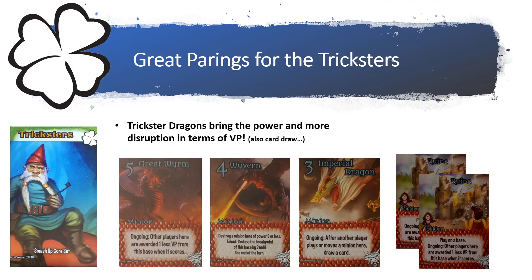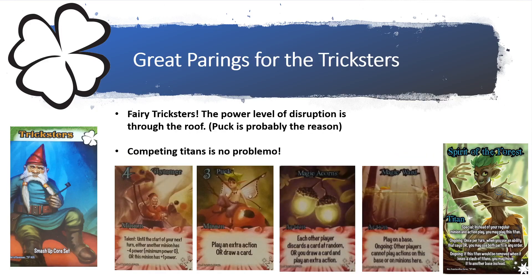Another great pairing is the Dragons. The Dragons bring power and disruption in terms of victory points. Since the Tricksters have trouble scoring bases, having more power with the Dragons while providing less VP for opponents sounds like a good idea. The Imperial Dragon also provides more card draw, which the Tricksters are lacking.